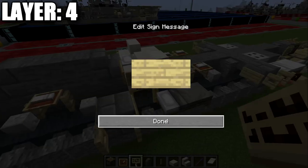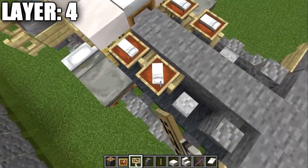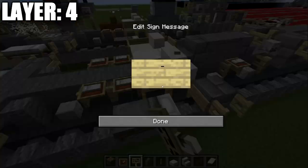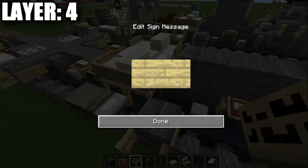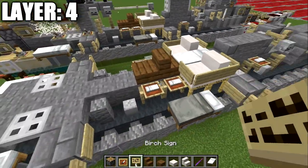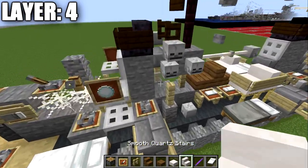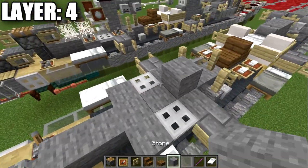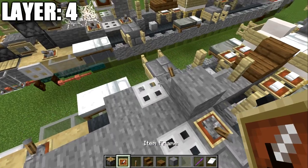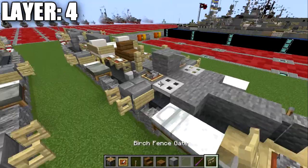Place a quartz stair to both sides and a quartz slab going back from the stair. Wrap birch wood signs around the sides of the stair and slab — Java players can also place a sign on the back; non-Java skip that. Place a spruce wood stair and spruce wood slab back from it. Grab birch wood fence posts and place one here, then on top of the two walls. Place a light gray stained glass pane in the center and a stone block back from that. Also place a lever on the two upside-down stairs, plus an item frame underneath on Java.